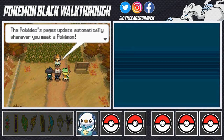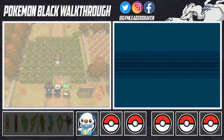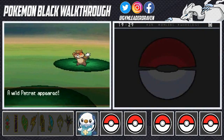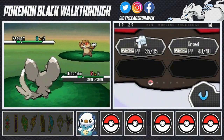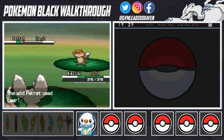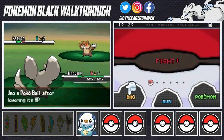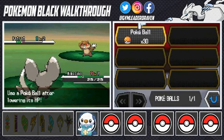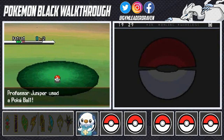Professor Juniper explains that the Pokedex fills up automatically whenever you meet a Pokemon, and you get even more information when you catch one. She demonstrates how to catch a Pokemon — the first Pokemon you'll always meet is Patrat, the normal-type equivalent of Rattata. She comes out with her Minccino. Comment down below: do we ever get to battle Professor Juniper? If you've battled Professor Oak as a final boss, maybe we battle Juniper too.